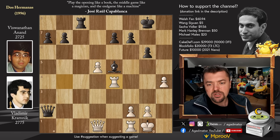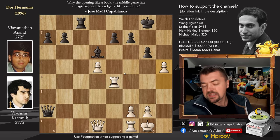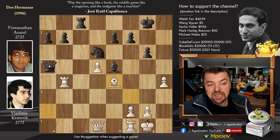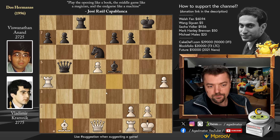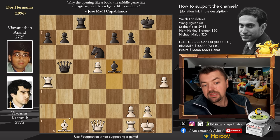So instead, Queen to A5 was played, putting pressure on the Rook. And now Rook to A4 attacking the Queen. Queen B5. And now H5 is very strong, but we have Bishop back to B1, trying to get the attack going against that G6 Pawn — and you don't want Knight captures on E4 happening now that your Bishop is very strong.